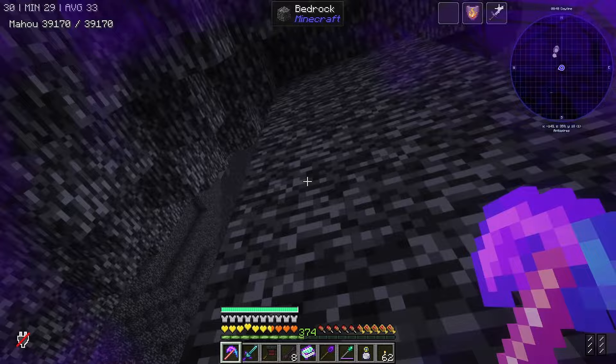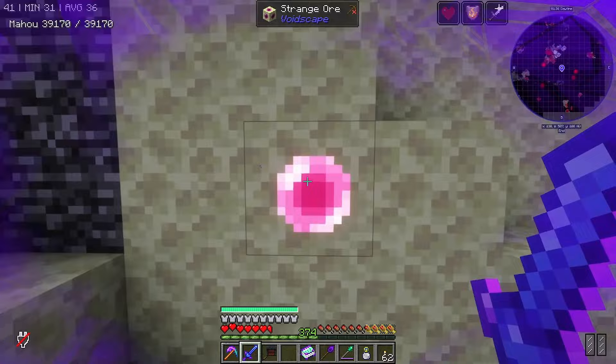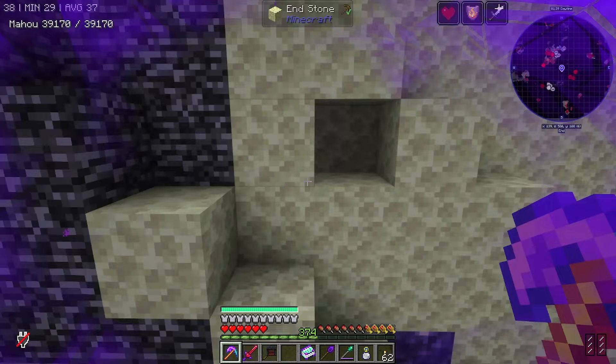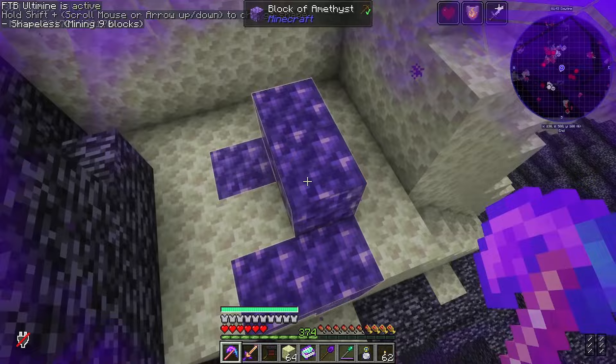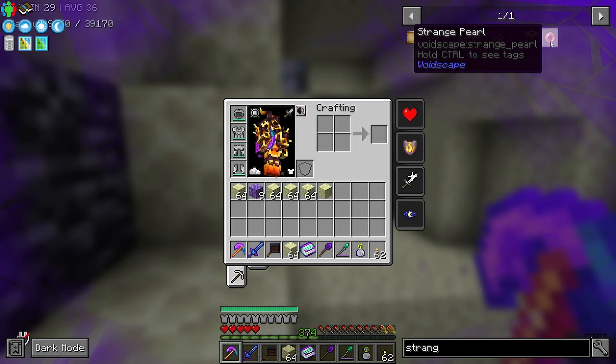I have no idea how you get back from this place — do you sit on top of something? Oh there's a dude there. There's something interesting here — strange ore! That should be the ore, but I can't mine anything. That might be because I need tools made from voidscape materials to mine voidscape stuff.